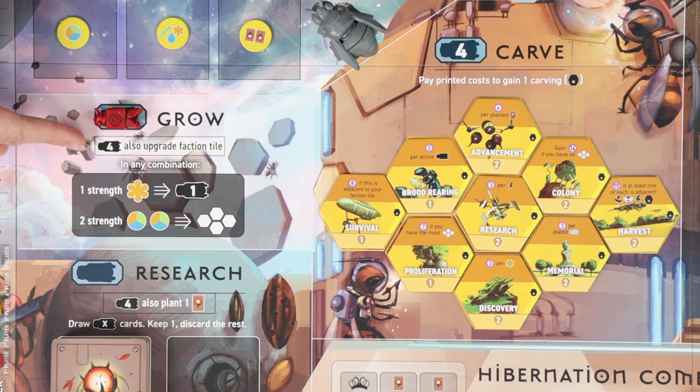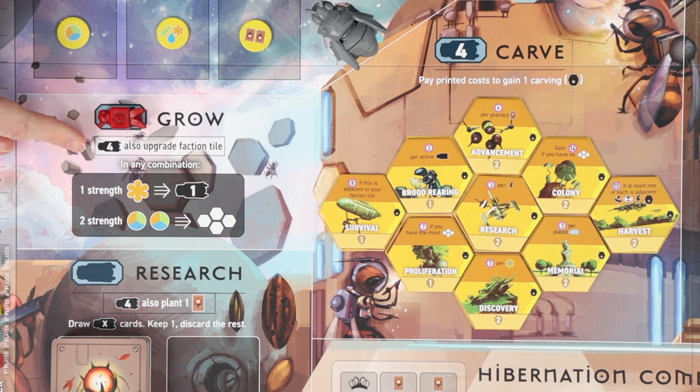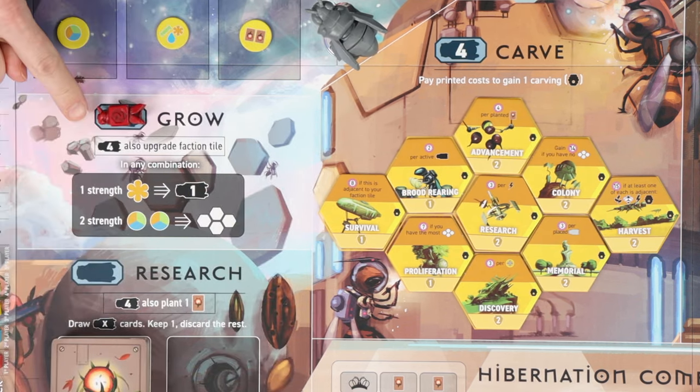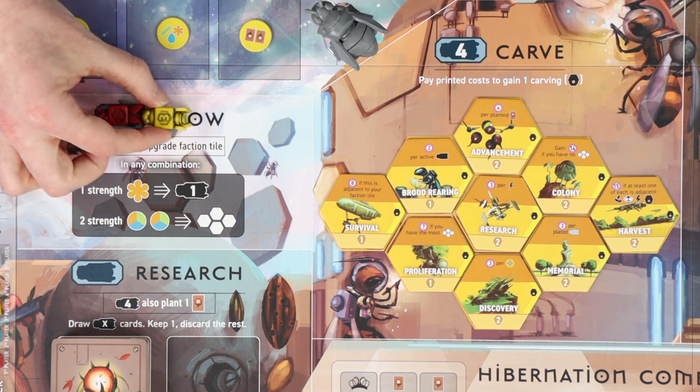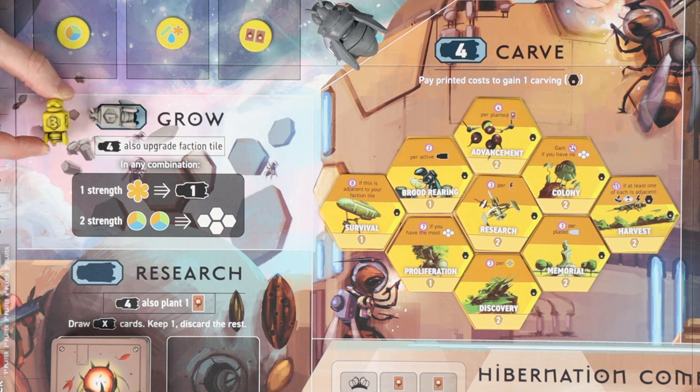Every action has a special bonus action associated specifically with the strength-four worker. If you took this action with your strength-four worker, you would resolve the main action at strength four and the bonus action in any order. The exception is at carve, where only a strength-four worker may take the main action. Action spaces are never blocked by an opponent's worker. You can always bump another player's worker out of a space, returning it to that player to take that same action, and the strength of the worker doesn't matter. Now to fully understand what happens to the bumped worker we need to understand the second option on your turn: retrieving workers.